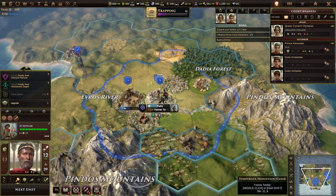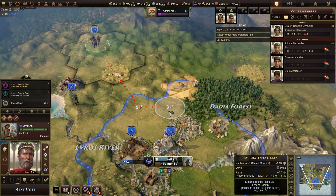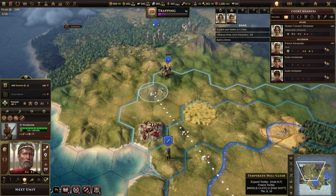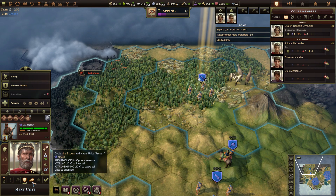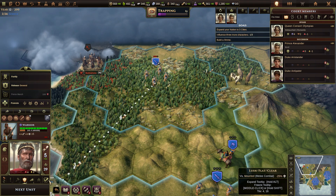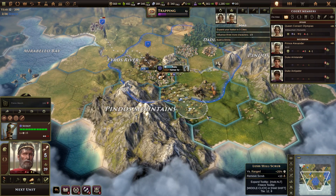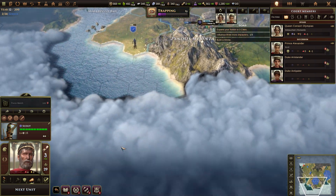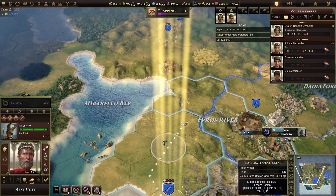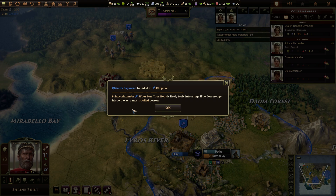You can start heading up though — you can't get anywhere just yet. My warriors are constructed — great, you guys can head up as well. You're going to sit and wait. We're doing trapping. Farmer. Worker. You may as well come down. You can now just stand there and do nothing because there's not much I can do with you. Greek paganism founded in the region — pity it wasn't my capital, but whatever, it's a tutorial.